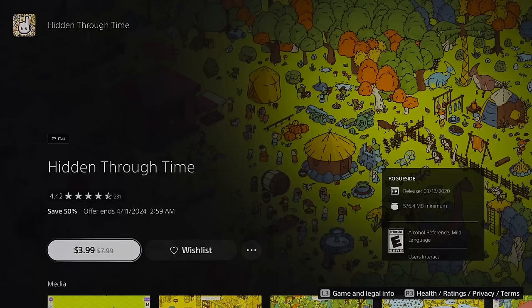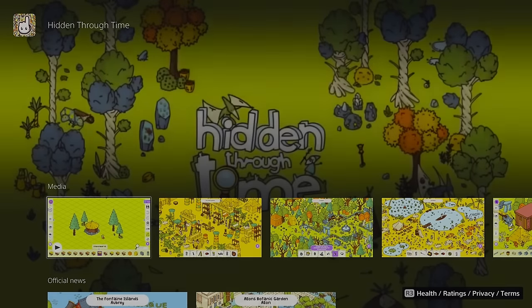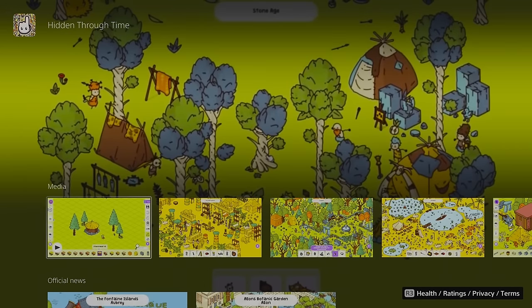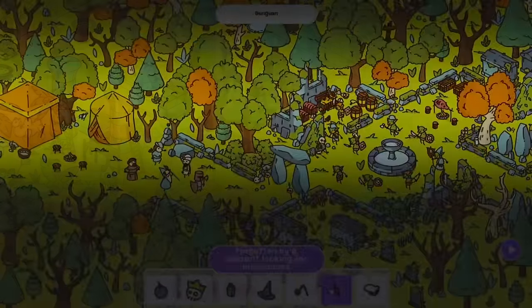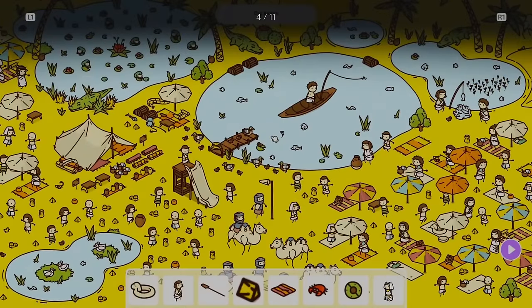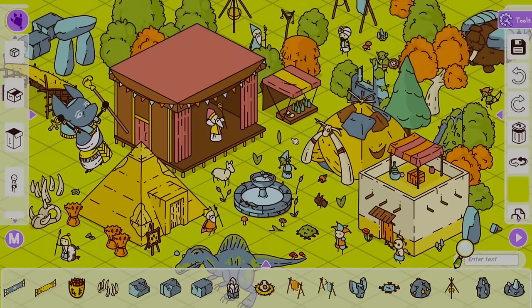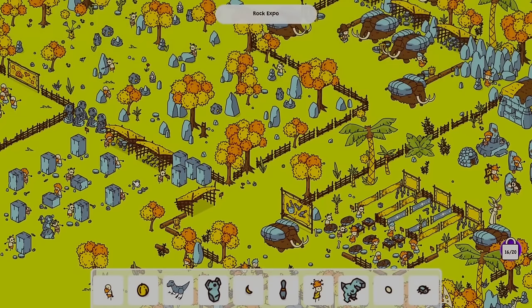If you're a fan of hidden picture games — or maybe you don't know you're a fan yet — Hidden Through Time is a really good one to jump in on. I tried it a couple years ago and it hurt my eyes a little before I upgraded my glasses prescription, but the colors are really pleasing and a lot of things are animated which eases the monotony. It's super fun especially if you've got kids — perfect to play with family. Highly recommend it, really cheap, and a nice chill game.